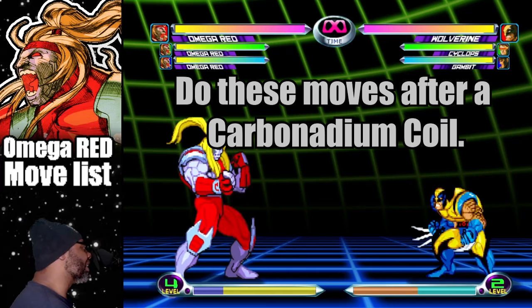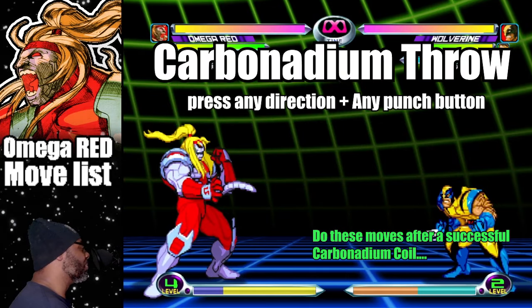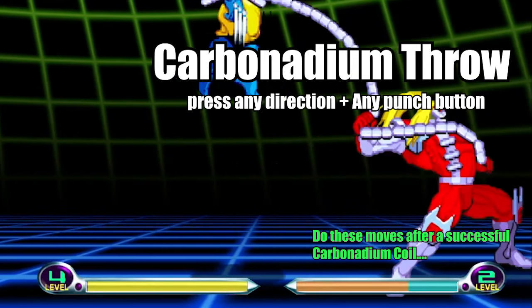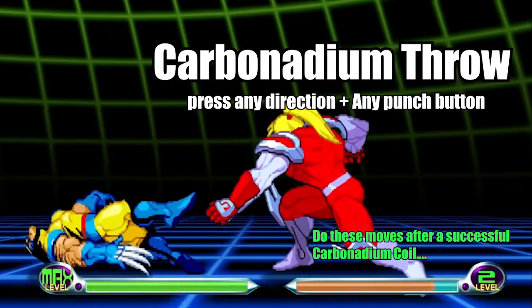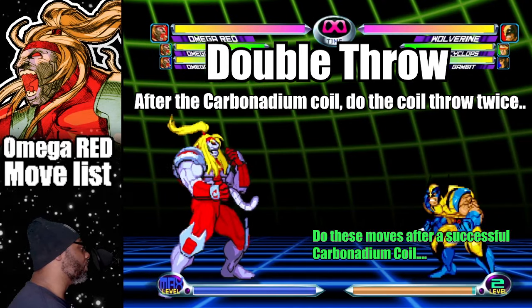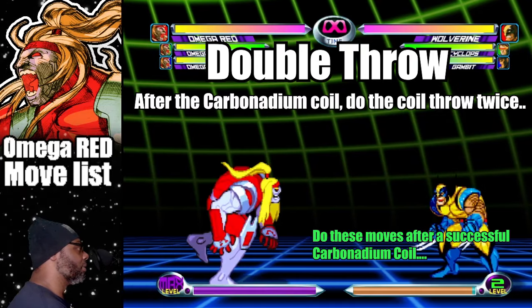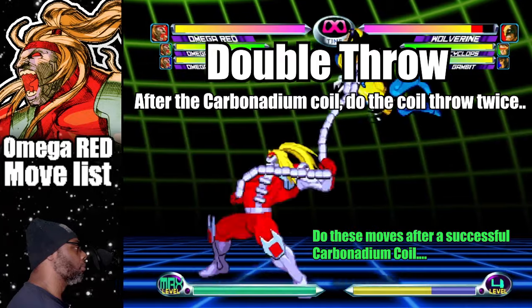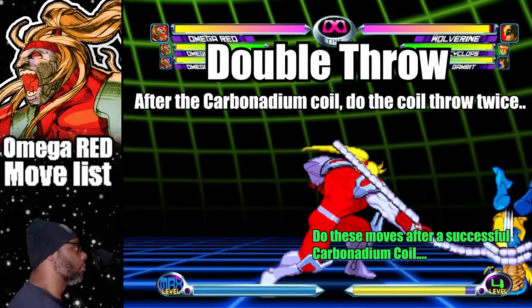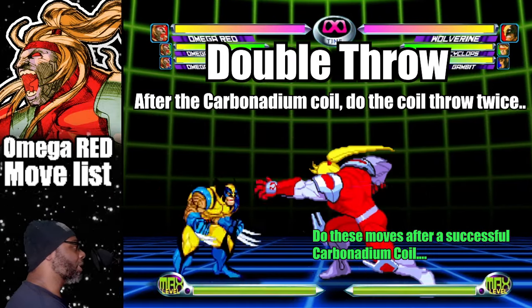These are the moves Omega Red has access to after a successful carbonadium coil. To do the coil throw, press any direction plus any punch. To do the double coil, do a quarter circle forward plus any punch button, then press any direction plus any punch button once more. I find that it's easier to do the double coil throw when pressing down and punch.